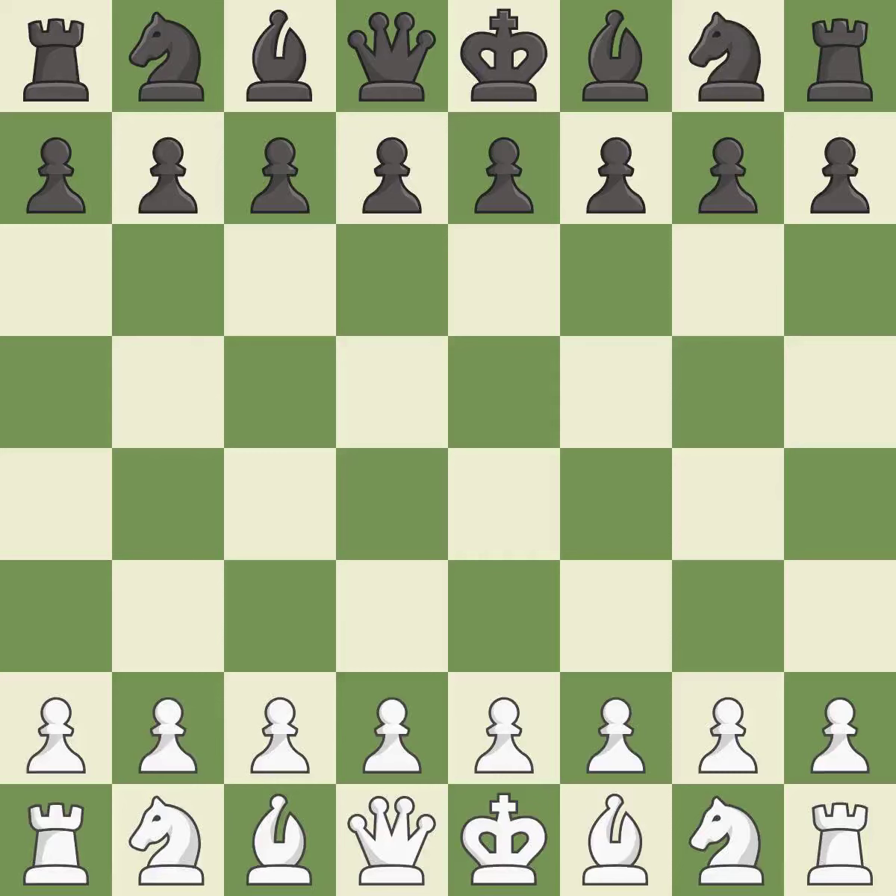Queen's Gambit Declined, Ragazin Defense — 5.Cxd5, Xt5, 6.Bg5, h6, 7.Bh4. Smooth — one player took the advantage and never let go. White really outplayed black in that one. Both players had an amazing opening. That was a well-fought middle game that white got the better of, and white outmaneuvered black in the endgame.